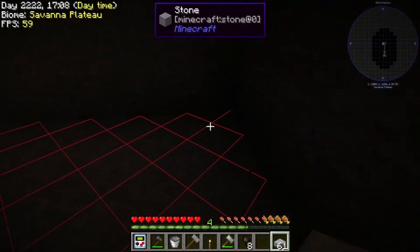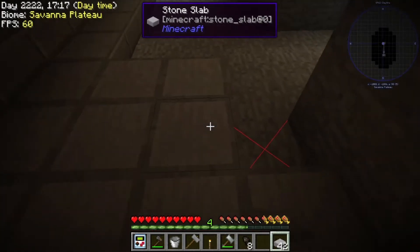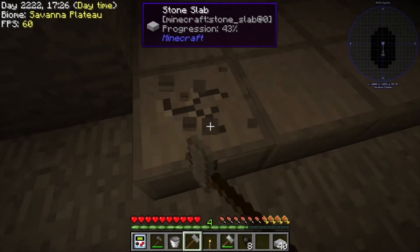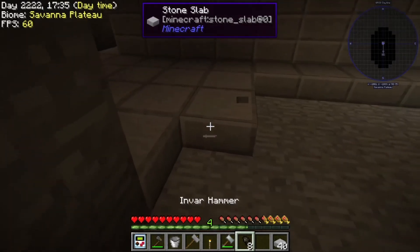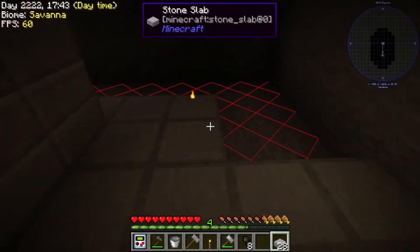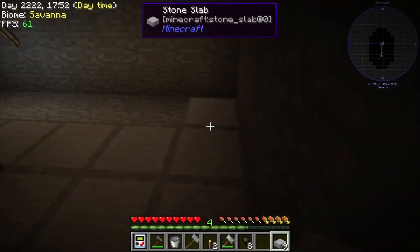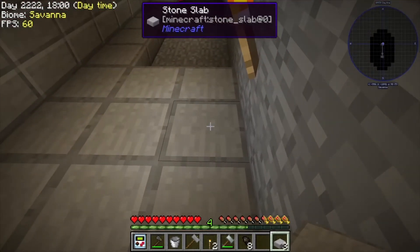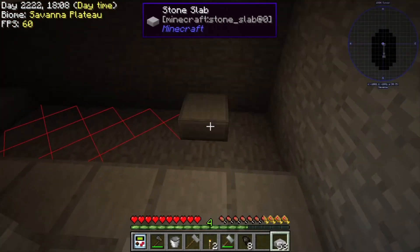Then what I like to do is make sure nothing can spawn in here - like endermen can't teleport out, anything like that. This is where a pickaxe will be useful obviously. I'll just fill this up, should have enough steps for now. Like I said, this will change - see how easy it is to build.